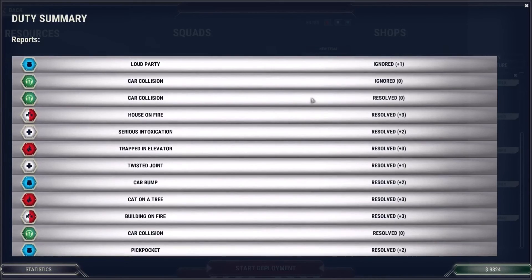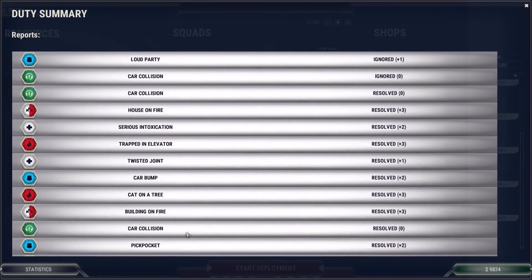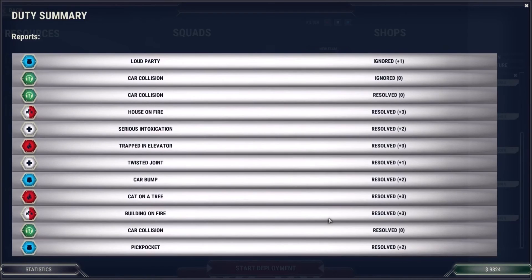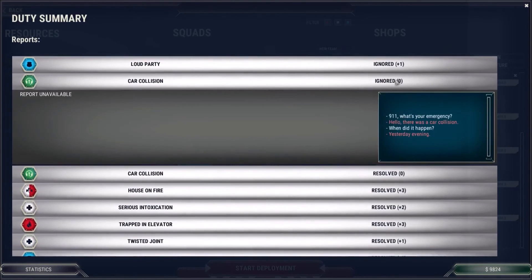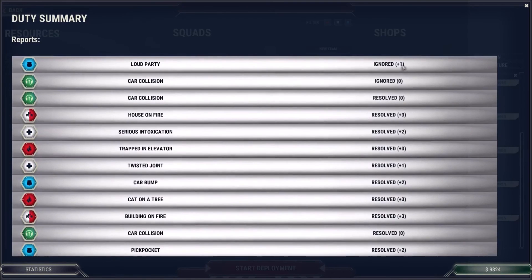We finished our first shift — now we get to look over our duty summary. These are the calls that I got, and the calls that other operators got and had me dispatch for. Cat on a tree — oh, I'm glad we took care of that one three times. It looks like I resolved most of them. The ignored one I don't care about because that wasn't a real thing. And eh, let the kids party — we don't have to be horrible.